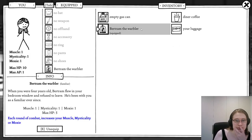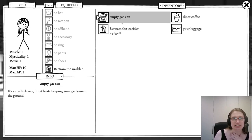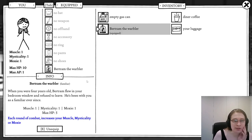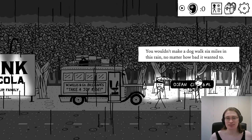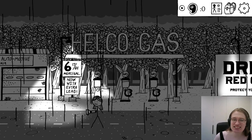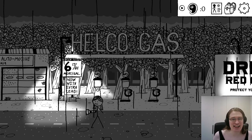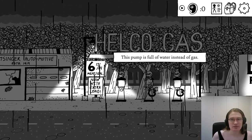My luggage: diner coffee, empty gas can, and Bertram the Warbler — when you're four years old, Bertram flew in your bedroom window and refused to leave. The movie was familiar ever since. Each round of combat increases your Muscle, Mysticality, or Moxie — not all of them. I think the Warbler is new; I don't think that was an option in the previous game. I guess I need to go this way. Puddle-toe gas — 'Six and seventeen sixty-fourths meat per gallon. Now with extra lead.' There's a lot of gas left in this pump but there's no hose on it.